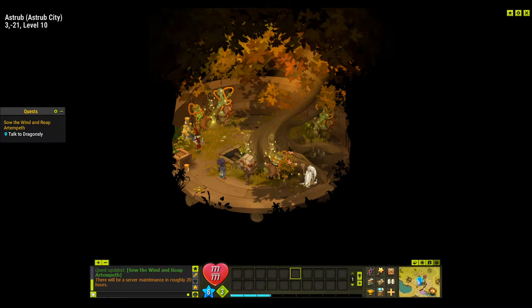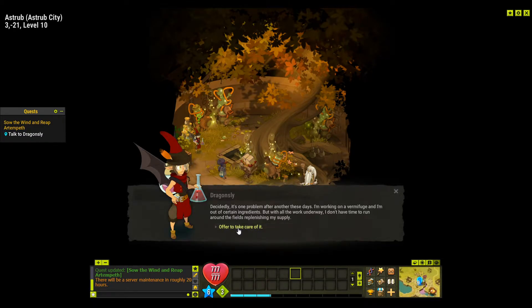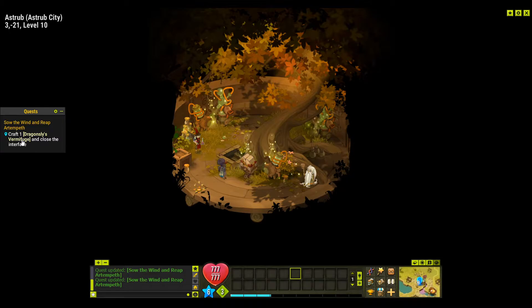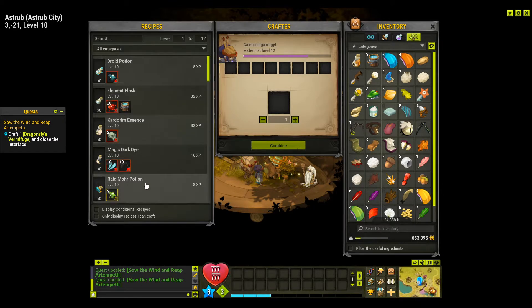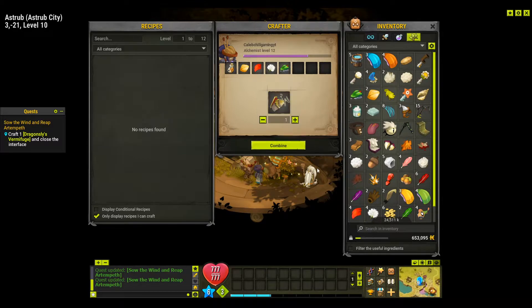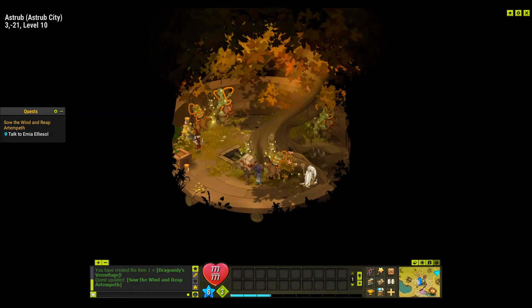This is where the items become important because we have to show the demonic rose petal, evil dandelion flower, scarecrow tongue, and wild sunflower petal to Dragonslee. We've already got them so we can show them. We'll take the mixture — we need to craft one here. An easy way instead of scrolling all the way through is to select 'only display items I can make' — that's the one we want.